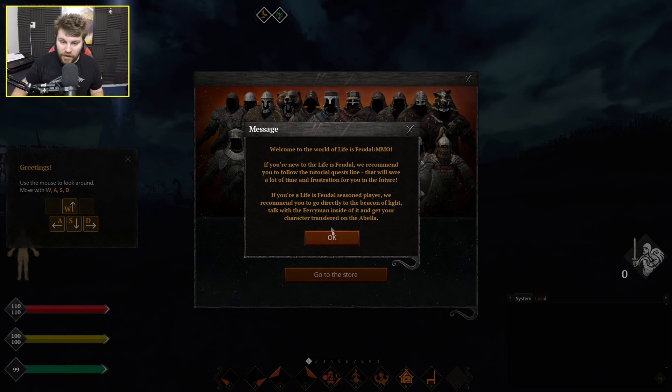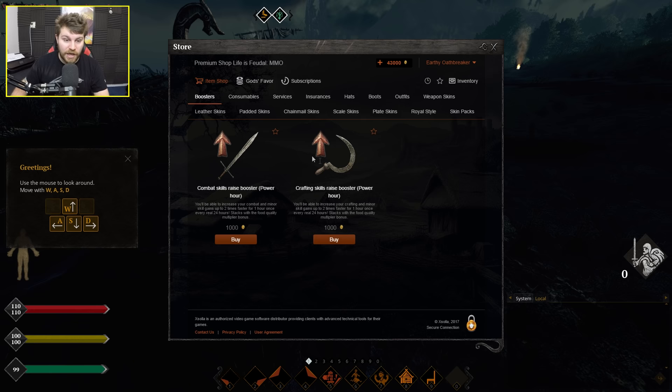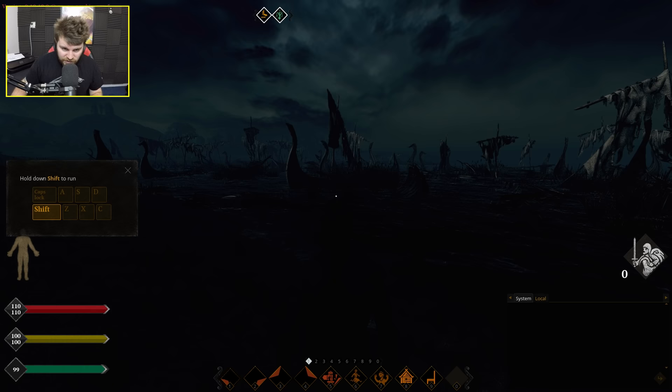Loading into the game — let's see if this is any good. The game's recommending I do the tutorial quest line, but if I'm familiar with the single player version I can skip it. As with basically every MMO nowadays, this game does indeed have a cash shop which sells things like XP boosters, crafting skill boosters as well as cosmetics. I actually have 43,000 cash shop currency — I guess that's because I pre-bought the game.